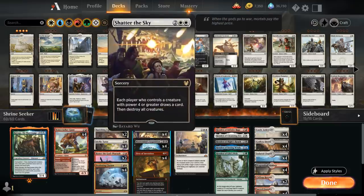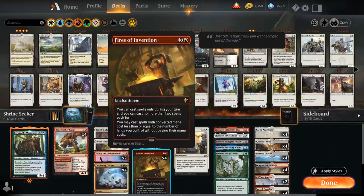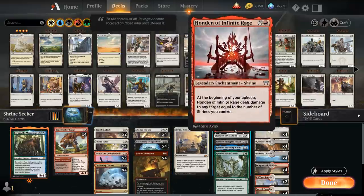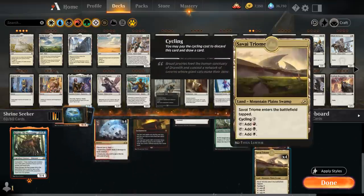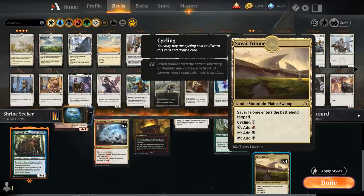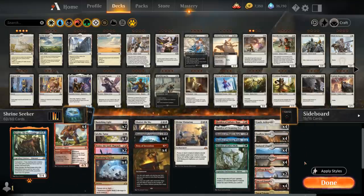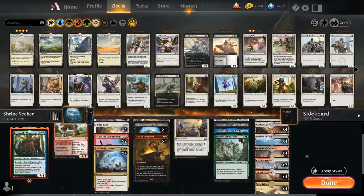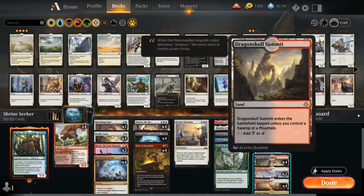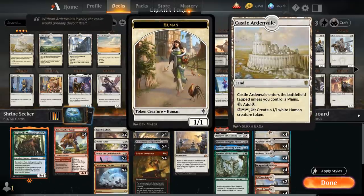At four mana we've got Shatter the Sky as another sweeper, Mastermind's Acquisition, and Fires of Invention. Our mana base doesn't allow us to cast the blue and green Hondens without Fires of Invention. We've got the Savai Triome, which we can cycle alongside Fires of Invention without it counting as one of our two spell casts. Then four Sacred Foundries, four Godless Shrines — twelve basic land types counting the Triome — so our check lands come in untapped most of the time: two Clifftop Retreat, four Dragonskull Summit, four Isolated Chapel, and four Castle Ardenvale.